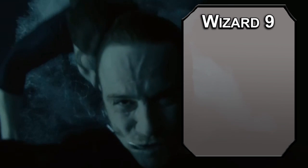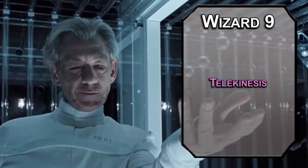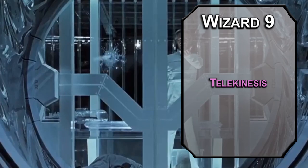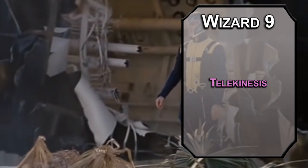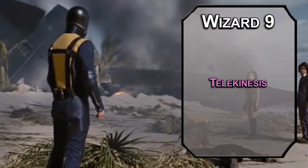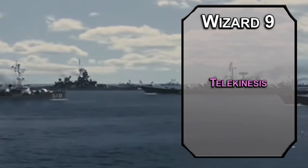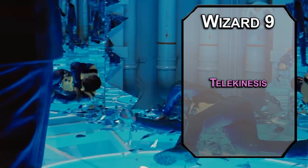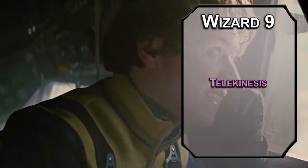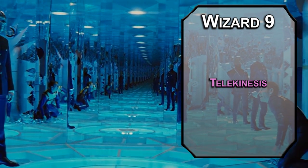9th level Wizards can learn 5th level spells. Telekinesis is an upgrade to your Levitate, letting you pick up a creature of Huge or smaller, or an object that weighs 1,000 pounds or less. You can move that target 30 feet with your action. If it's a person, or being held by a person, they can make a Strength save against your spellcasting check. This lasts for up to 10 minutes depending on your concentration, and you can switch the thing you're lifting without dropping concentration. Unlike Levitate, falling damage is a real thing, so feel free to drop an anvil on someone like a Bugs Bunny cartoon.